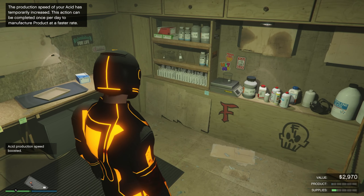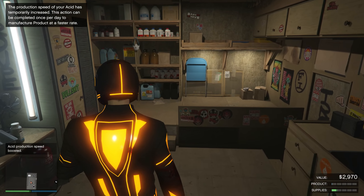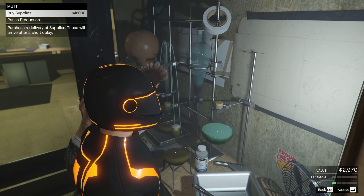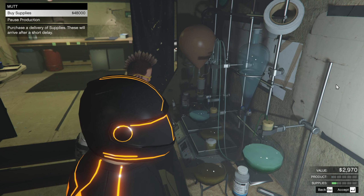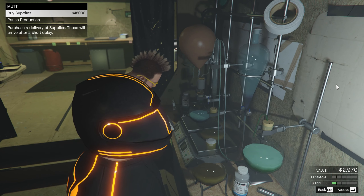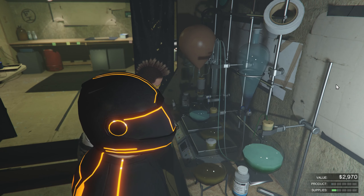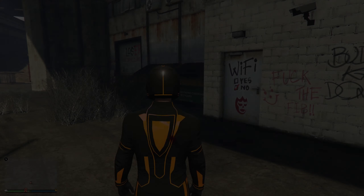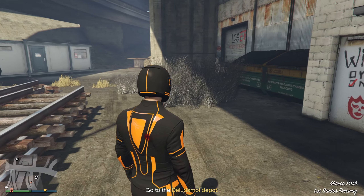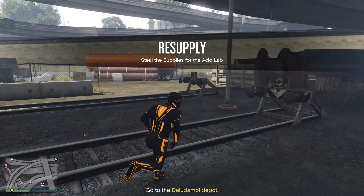We currently have $2,900 in value — that is literally nothing. So we're going to look at what we can actually purchase supplies for. Looks like this time it's only $48,000. For this video I'm going to be stealing all the supplies so I can see what the max profit is. I'll let you guys know how long these missions take in total and how many I had to do to fill up the entire bar.